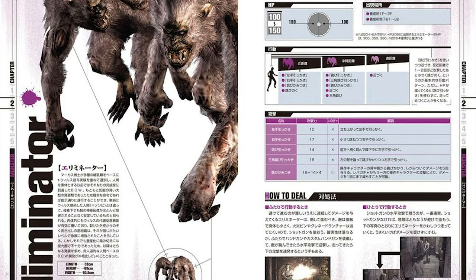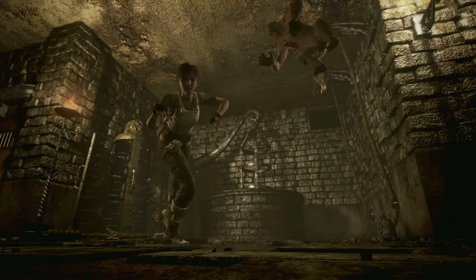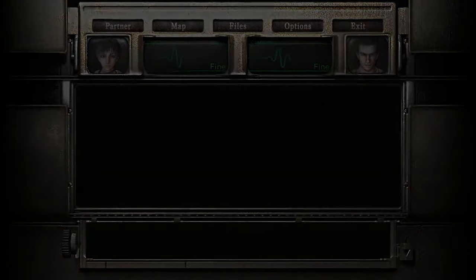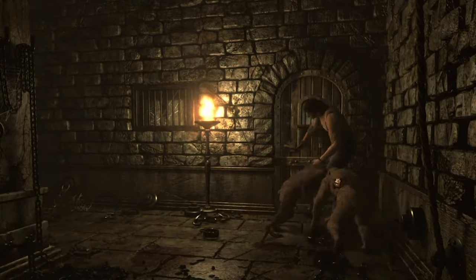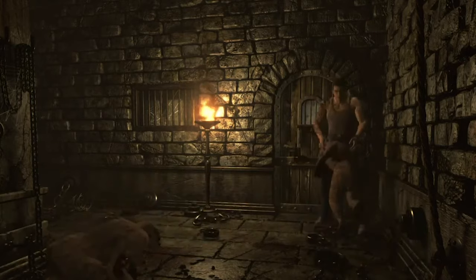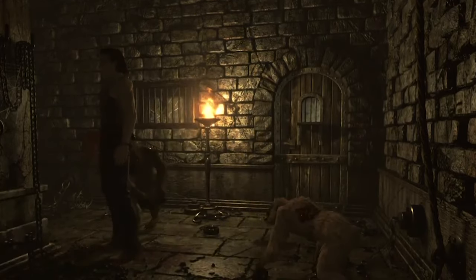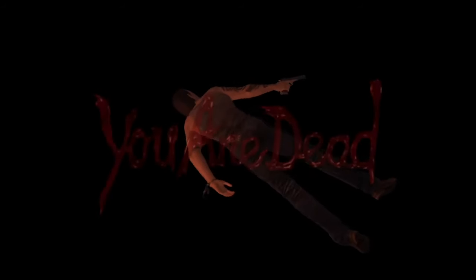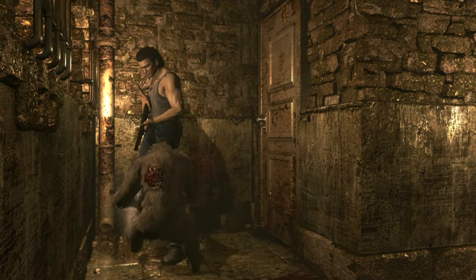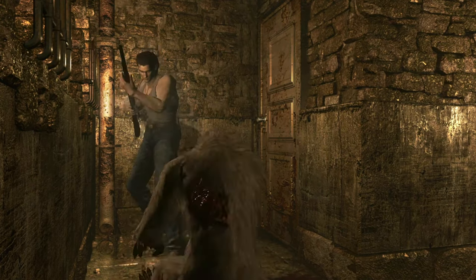Eliminators are just as annoying, but for different reasons. They're T-Virus infected monkeys. You'll normally encounter them in packs, and their speed and ability to leap at you makes them pretty dangerous, leading to you getting overwhelmed pretty fast. They have a very annoying claw attack that can pretty much stun-lock you, and the Eliminators can attack before your character even has a chance to attack back, leading to either wasting heals or just dying. The best solution is to find the nearest corner, back yourself into it with a shotgun, and blast them as soon as any come on screen.